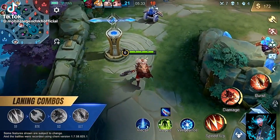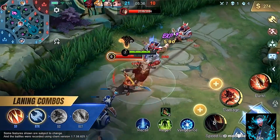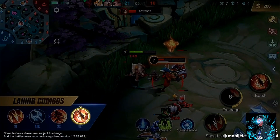In the laning phase, Hilda can use her first skill to close in on a target enemy, and slow her target down with her enhanced basic attack. She can then follow up with her second skill to chip away at her target and finish off the enemy hero with her ultimate.